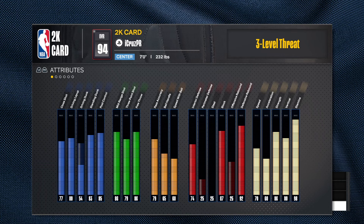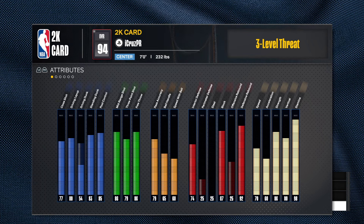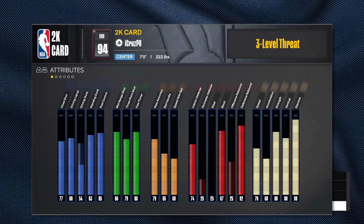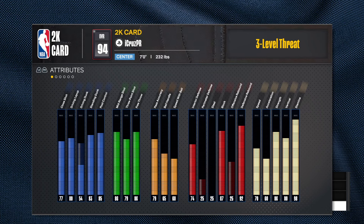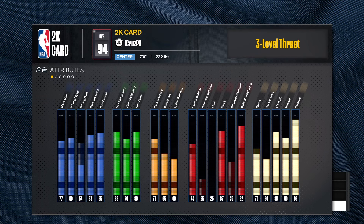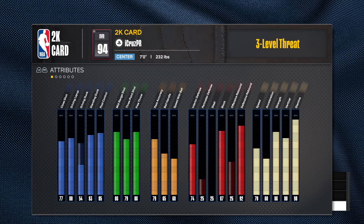Going straight to the defense - he has a 92 defensive rebound, so he gets gold rebound chaser. But his offensive rebound is really low - looks like around 60 - probably a 50-something. That's not good because on my build right now, I have more offensive rebound than that and I'm a small forward. I still got gold box out because he didn't put the strength up high enough.